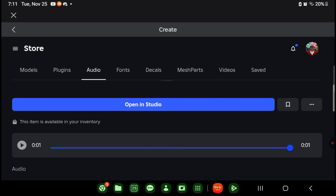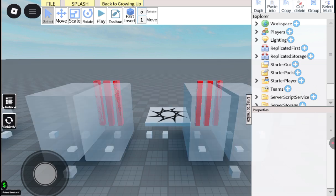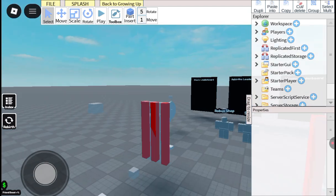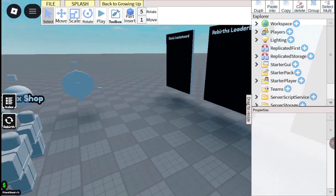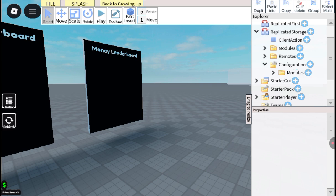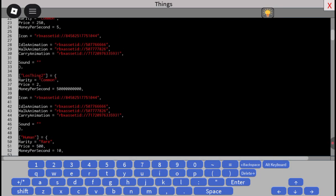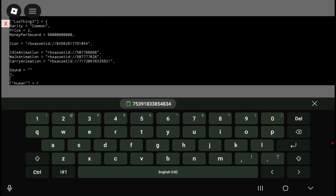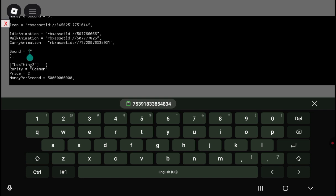Now I want you to go into Studio. I'll hop into Studio right now. I'm in Studio. As I said, I don't know why there's beef with me and Bloxy Steak — I don't care, I love my friends no matter what. Anyway, this was the last tutorial setup. Now go into ReplicatedStorage, click Configuration, then Modules, then Things. Once you're in there, go to whichever thing you want to add this in — for example, I'm going to put this in Lost Things. Put the asset ID there.